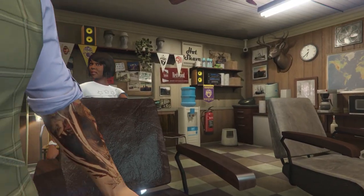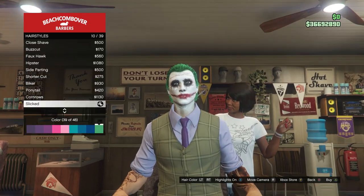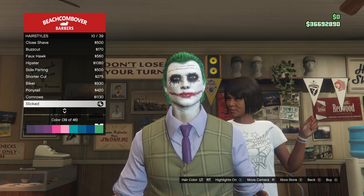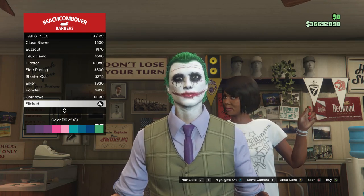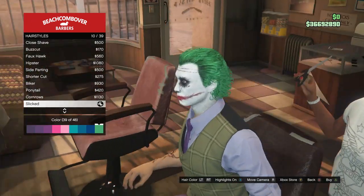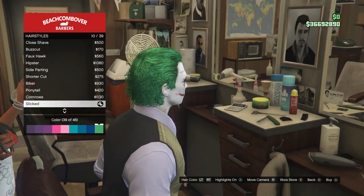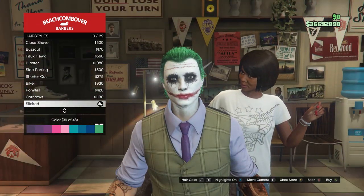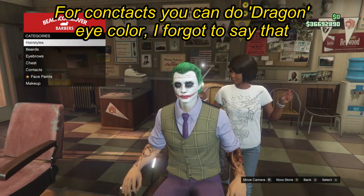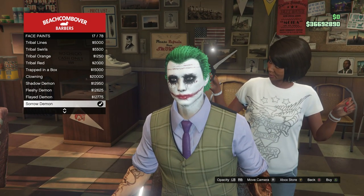At the barber shop, go to the makeover and click on Hairstyles on the first slot. Look for Select on slot 10. Press LT or RT to find the hair color and go to slot 39, which is the green hair color. Equip that hairstyle and color on your character, then back out of hairstyles. Scroll down to Face Paints and click on it.